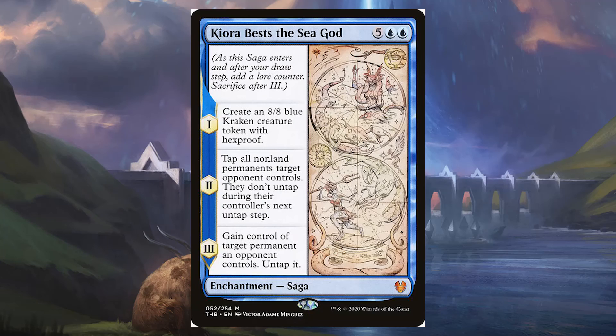Next is Kiora Bests the Sea God — 7 mana, 5 blue-blue, a high-cost Saga enchantment. On Chapter 1 as it enters, you create an 8/8 blue Kraken with Hexproof. On Chapter 2 at your next upkeep, tap all non-land permanents target opponent controls and they don't untap — you can just tap someone down and keep them open for other players. On Chapter 3, gain control of target permanent an opponent controls and untap it. So it gives us an 8/8 Kraken, taps someone down for a killing blow, and steals the best thing on the board from surviving opponents.